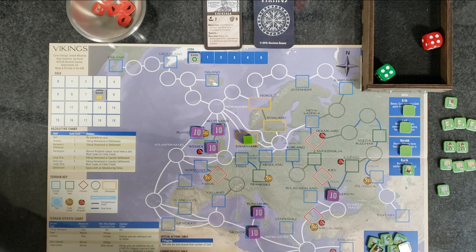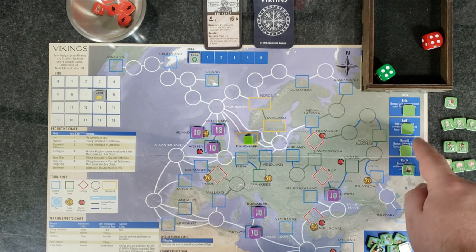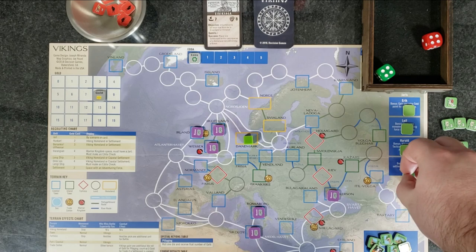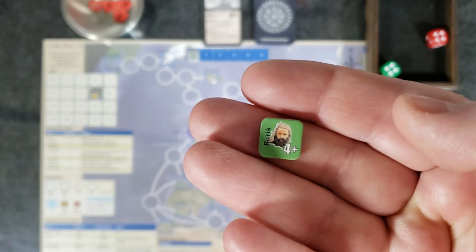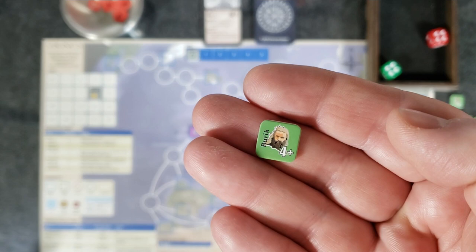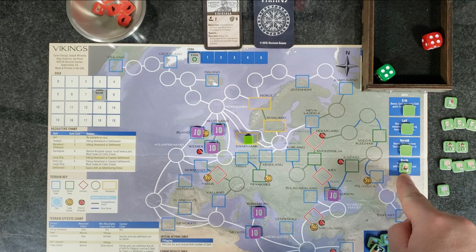I've already chosen my Jarl. The game says you do it randomly — rules as written, you pick a Jarl randomly. I have them flipped over to show the ones I don't have: Eric the Jarl, Leif, Harald, and Rurik. I chose Rurik because he gets a bonus — builds a settlement at a cost of one gold rather than the usual two gold. Clearly with our objective being to found two settlements, it's going to help. The four is his combat strength and the plus indicates he is an elite unit.